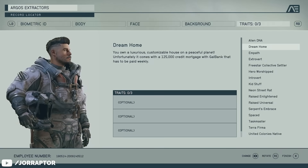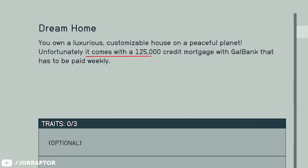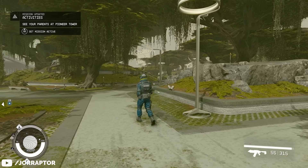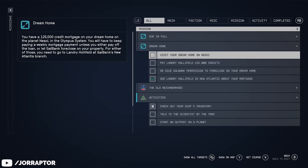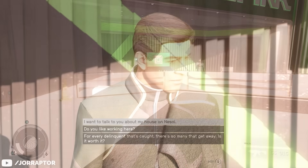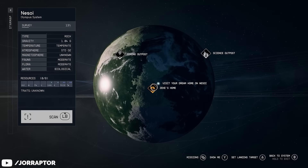At the top of my list of recommendations is the Dream Home trait. While it does start you off with a 125,000 credit mortgage with GalBank that has to be paid weekly, that is not the full picture. If you pick this trait, you get a unique quest called Dream Home as soon as you leave the lodge for the first time, so basically after completing your first main quest. This will give you both directions for your house, which is in the Olympos system, very close to Alpha Centauri and New Atlantis, and the GalBank representative who you can talk to about your mortgage.